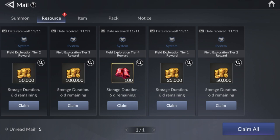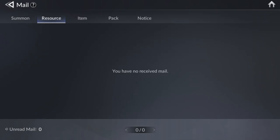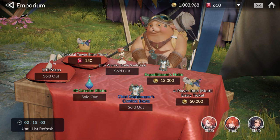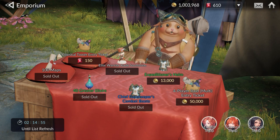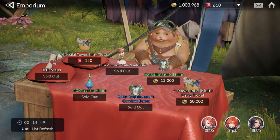This is called field exploration and you're going to notice right here that I got rewards for doing the field exploration, which is exactly what you want to do. There's a lot of coin, a lot of currency. If you go up here to the Mole Emporium, you'll notice these are free but they come back over time. It's refreshing in about two hours and 14 minutes — you want to keep coming back when it refreshes. You also have armor and elixir for EXP.